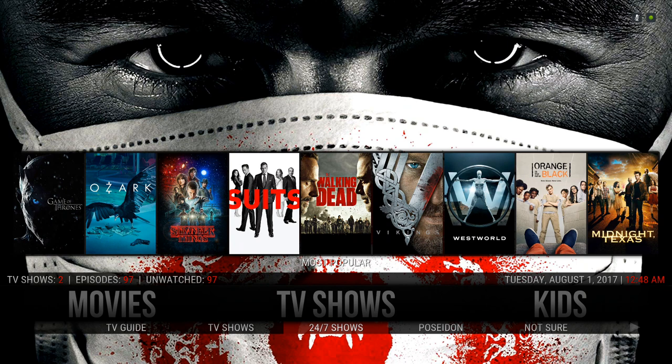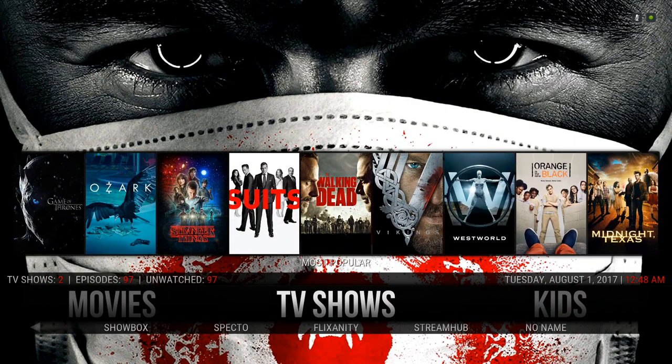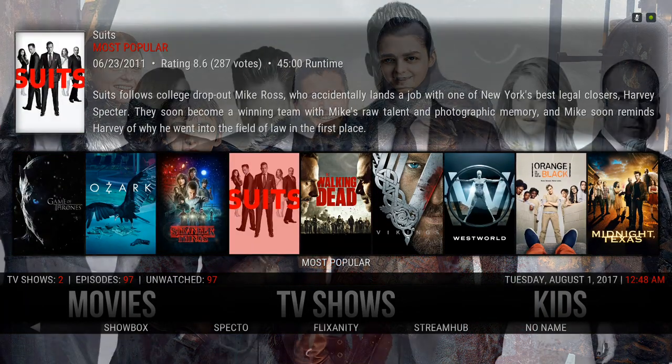Here are your 24/7 TV shows: Poseidon, Not Sure, Elysium Flicks, Net, Showbox, Spectro, Flicksanity, Stream Hub, and No Name. Clicking on TV Shows itself takes you to the Covenant TV shows section, and in the widget we have most popular TV shows.